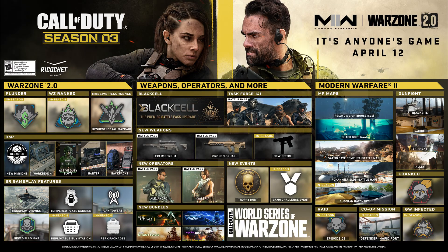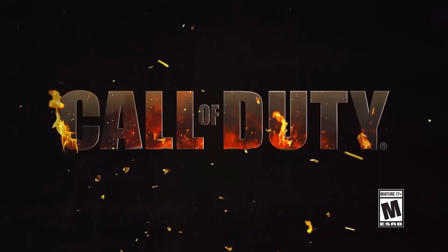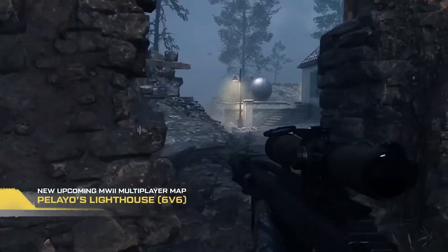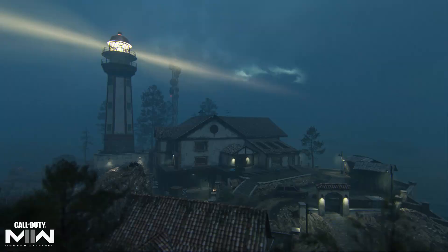Season 3 has absolutely amazing content for multiplayer. We have three core maps and a fourth unannounced core map coming in the mid-season update. Our first multiplayer map is going to be Payload's Lighthouse, coming at launch — we saw this map in the first Season 3 teaser with FaceCampy using the Intervention.